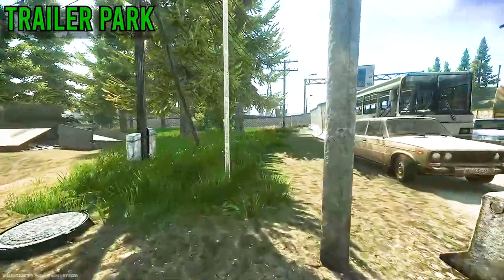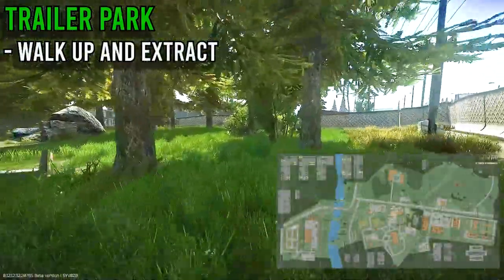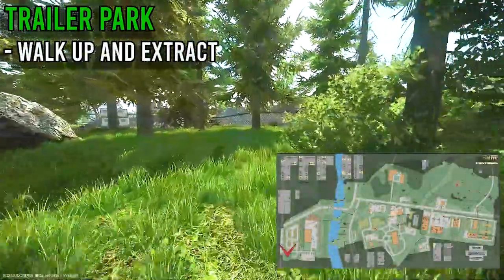For the last PMC extract, we have the Trailer Park. You can walk up in the middle of these three trees and get out of here. Do be careful for the Scav extract nearby though.